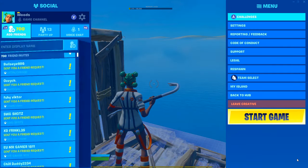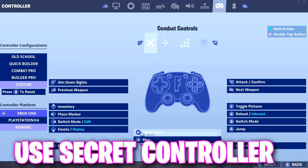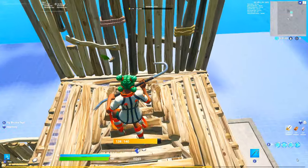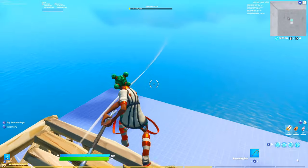This next one is for controller players on PC. You want to go over here and change the controller platform over to generic. For some reason on PC, it just gives you way less input lag and you can double edit everything way faster — it's so much better.